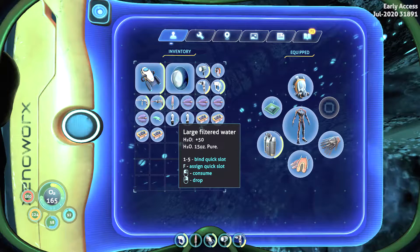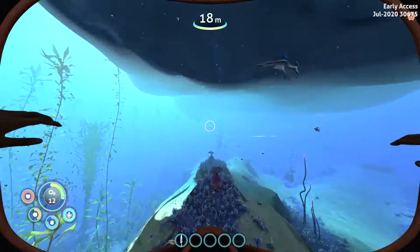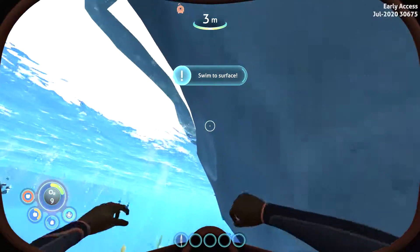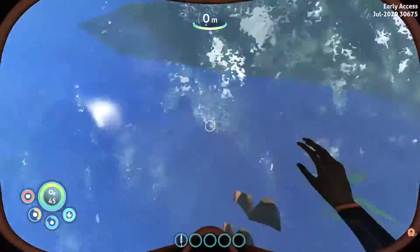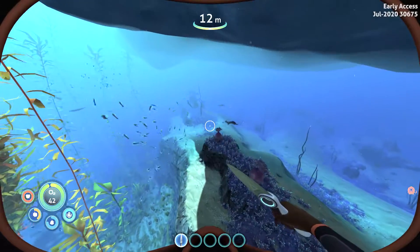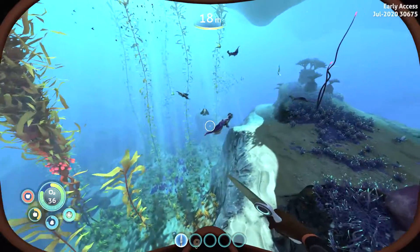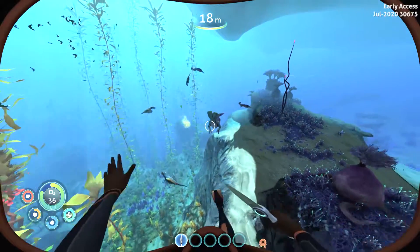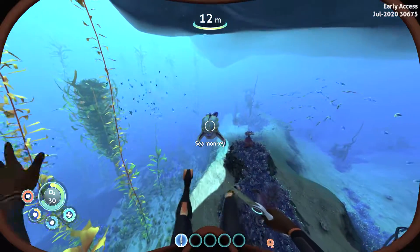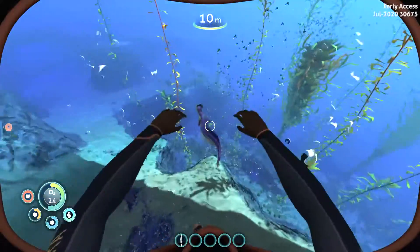Tip number two: sea monkeys like to steal your things. Whenever a sea monkey sees you traveling around with something in your hand — like a knife, scanner, flashlight, or even a sea moth — it will try to chase you down and take the item out of your hand. To avoid dealing with pesky sea monkeys, whenever you notice one chasing you, just put away your active item.